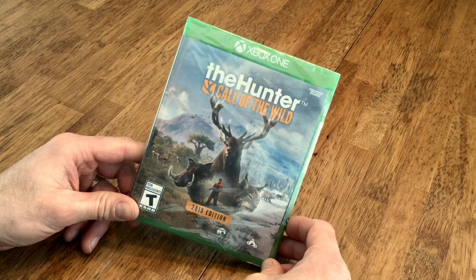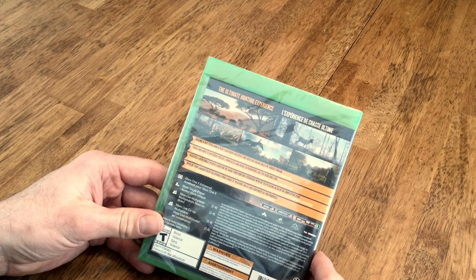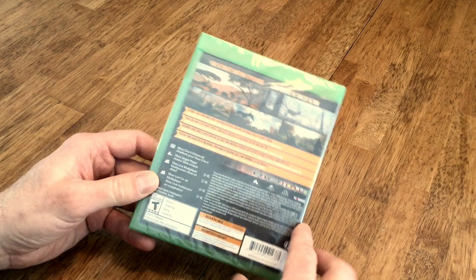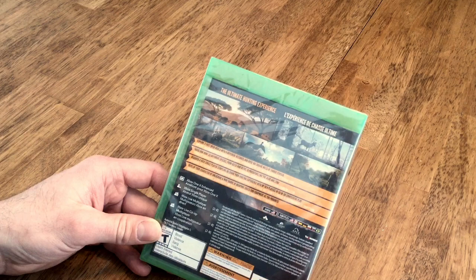I've been looking up this game because I saw this somewhere — I can't remember where — but I noticed visually this game looked incredible. And as I explored it a little bit further, some of the feedback and reviews are that this is the best hunting game out there right now for the Xbox One. There's a couple of different editions: there's Hunter Call of the Wild, but then there's one that is the 2019 Edition, and that seems to be a little bit more improved and has a little bit more features.